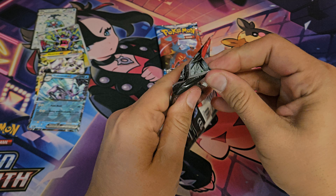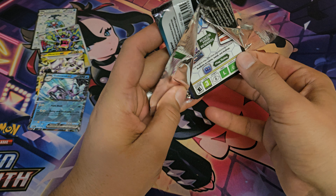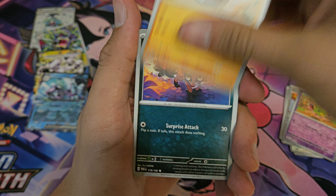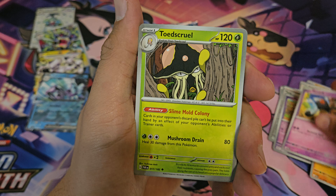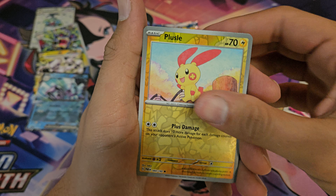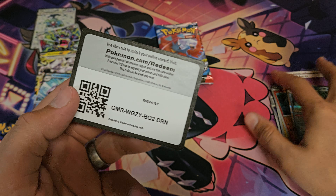Down to the final two packs here. Got Knackley, Nickit, Nimble, Yamask, Toadskruel, Screamtail, got Plusle, Foycoco, Milotic, Milotic.